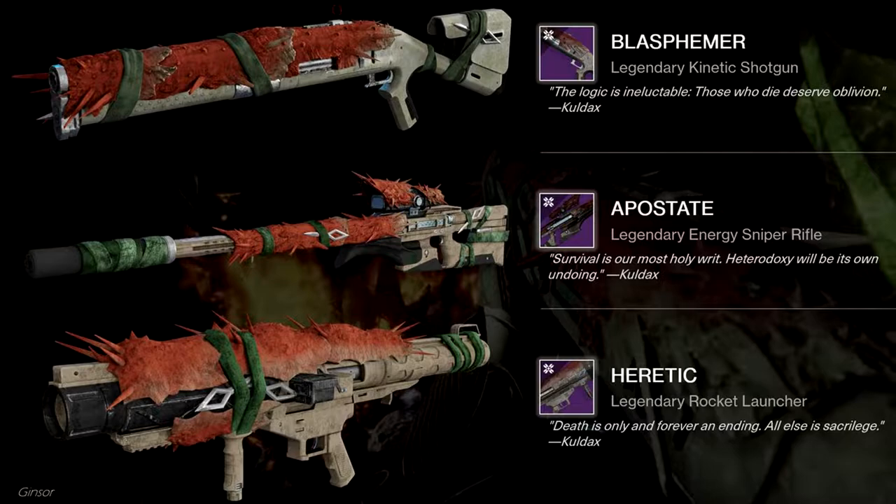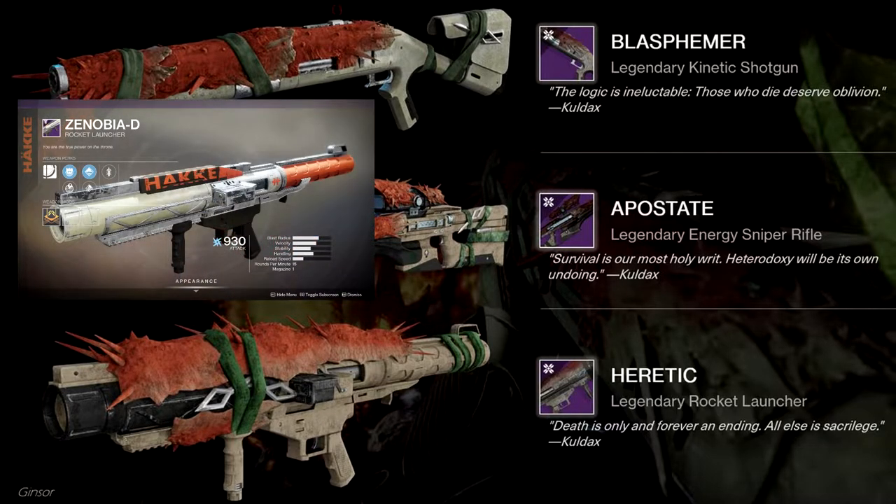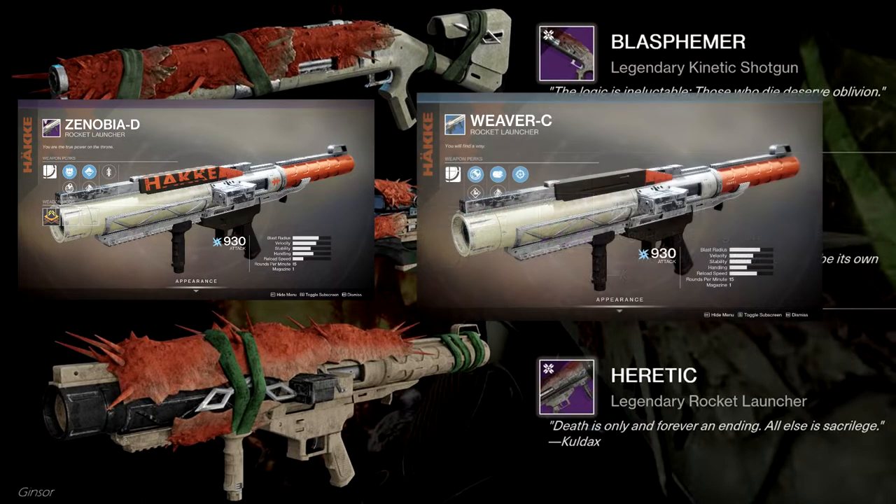Then we can talk about the rocket launcher, the Heretic, which is basically just a reskin of the Zenobia-D. Again, just slap on some Hive carapace and call it a day. To me I'm just like, really guys?